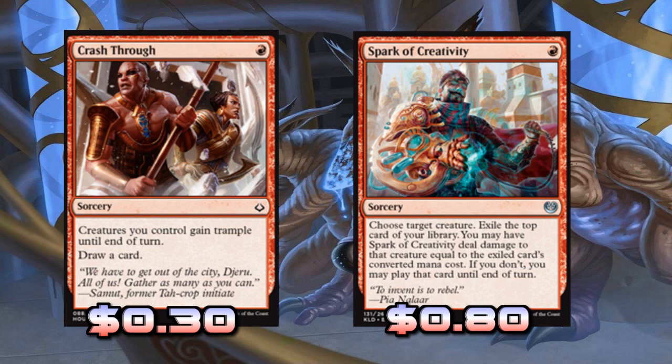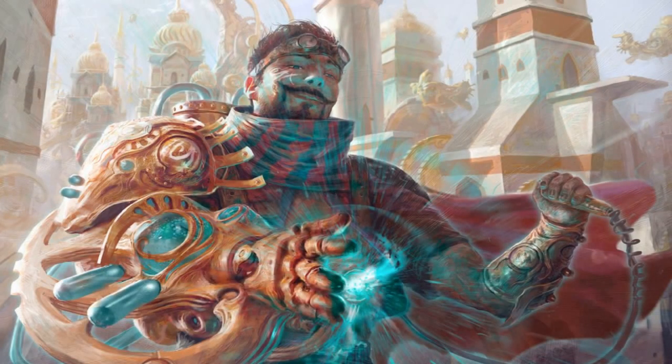Crash Through is mostly used to draw a card, but it can be really useful for giving Spellweaver Eternal or Cryptic Serpent trample. If we can give one of our ground units trample, it's super strong. It's a one-mana draw card that triggers prowess and puts an instant or sorcery into our graveyard — just everything we want. That's Crash Through in this deck.